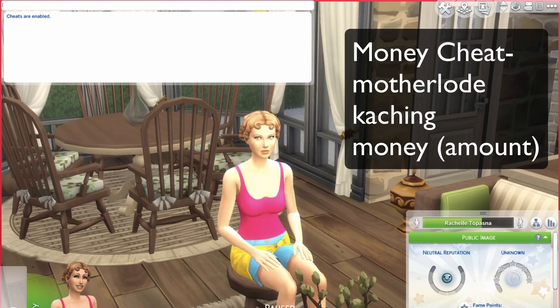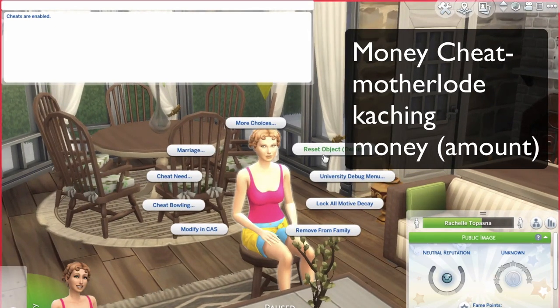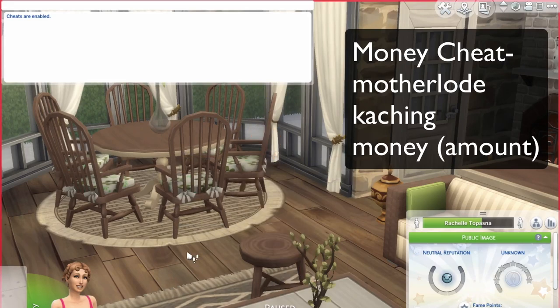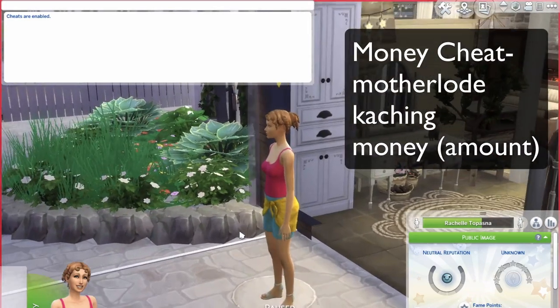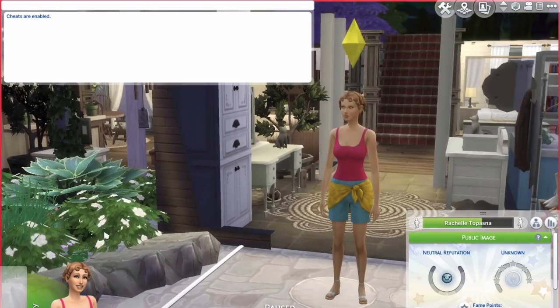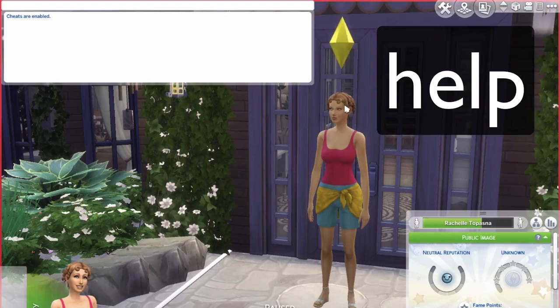I'm going to show you guys how to restart the sim. You just hold Shift and then click on them and it says 'Reset Object' — you just restart her and she'll stand up. Oh, she went outside! Anyway, she looks pretty. Let me just full screen that — yep, that looks good.